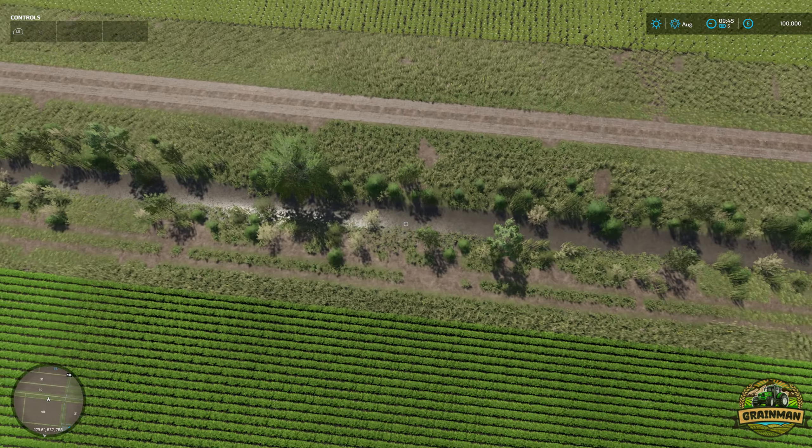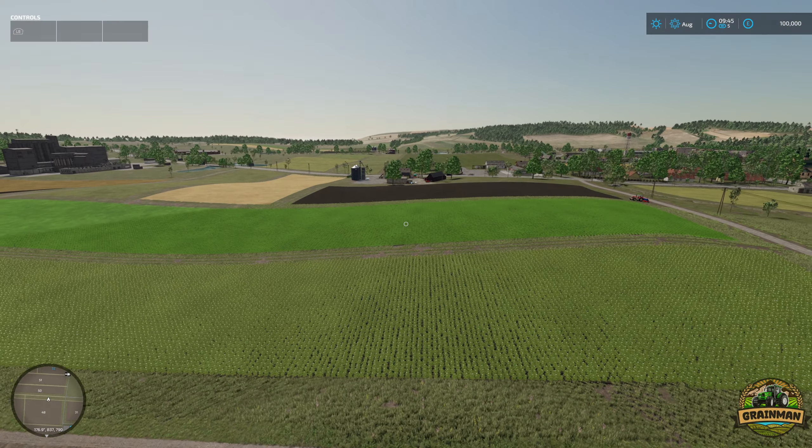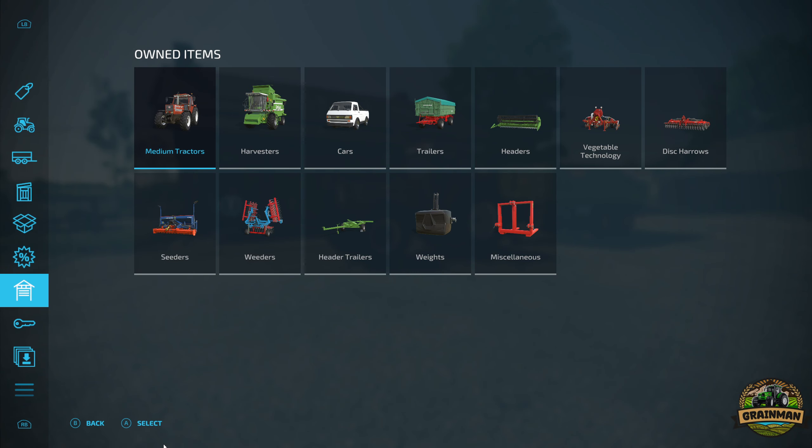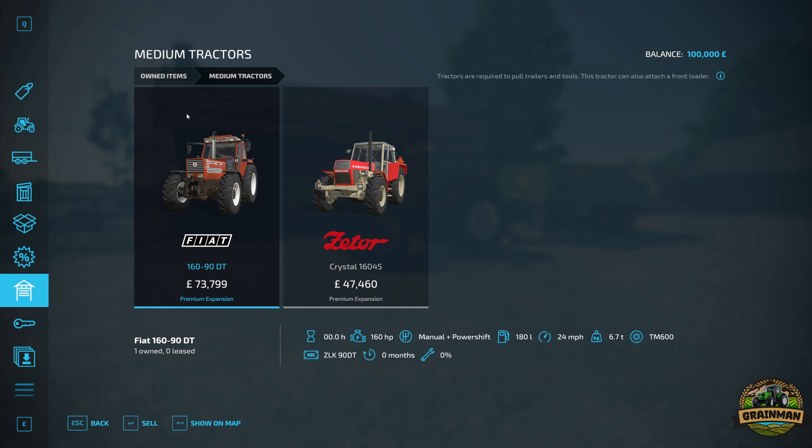What we'll do is get our feet firmly back on the ground and have a quick look at our starting equipment and starting farm. We do start with some pretty nice bits of equipment - there's some nice new stuff that comes as part of the Premium Expansion DLC. First off we've got Giants' version of the Fiat 160-90DT which has 160 horsepower, and it looks brand new with no damage.